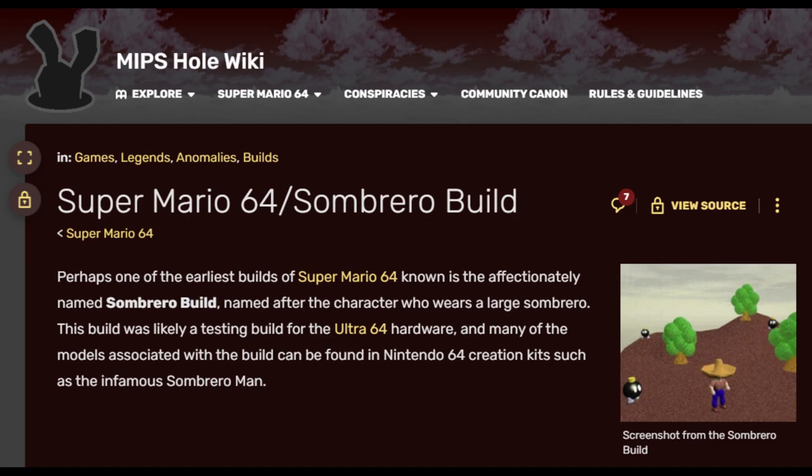Super Mario 64 Sombrero Build. Perhaps one of the earliest builds of Super Mario 64 known is the affectionately named Sombrero build, named after the character who wears a large sombrero. This build was likely a testing build for the Ultra 64 hardware, and many of the models associated with the build can be found in the Nintendo 64 creation kits, such as the infamous Sombrero Man. To the right you can see a screenshot from the Sombrero build.